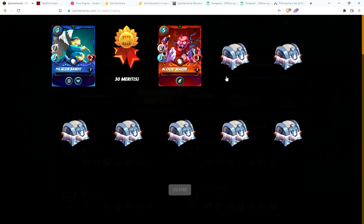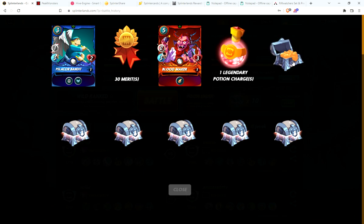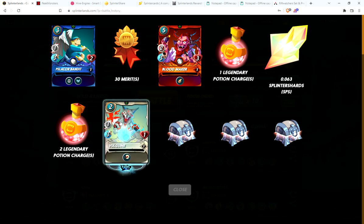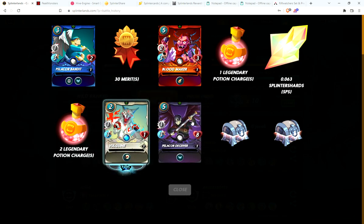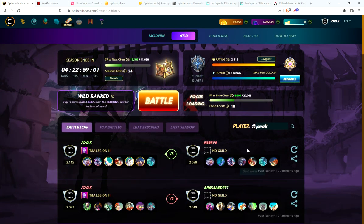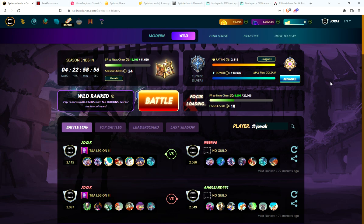Starting with a Pelicor Bandit, 30 merits — this is the account I want to get merits on. Blood Maker potion, a little bit of SPS, Vulgine — haven't seen that card in a while — Pelicor Deceiver, potion, a little bit of SPS. So good, four cards and 30 merits, we'll take that.